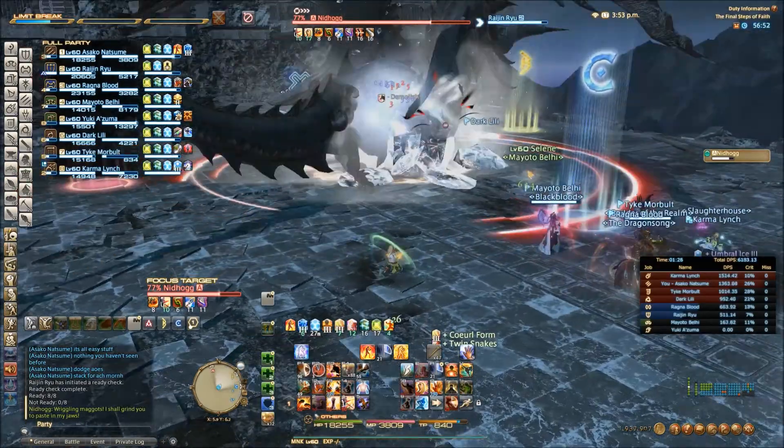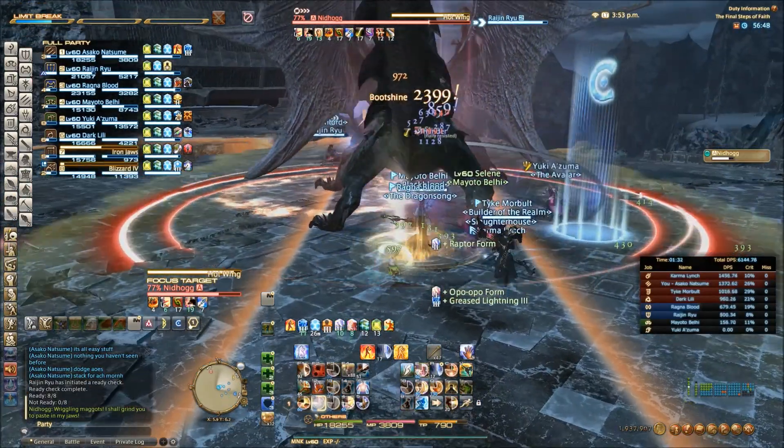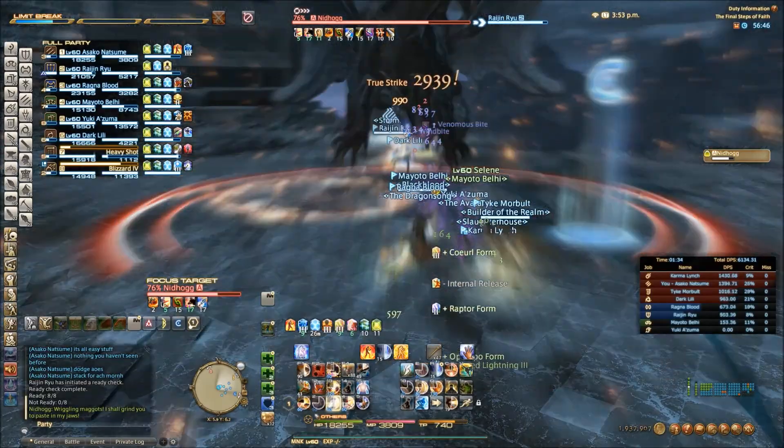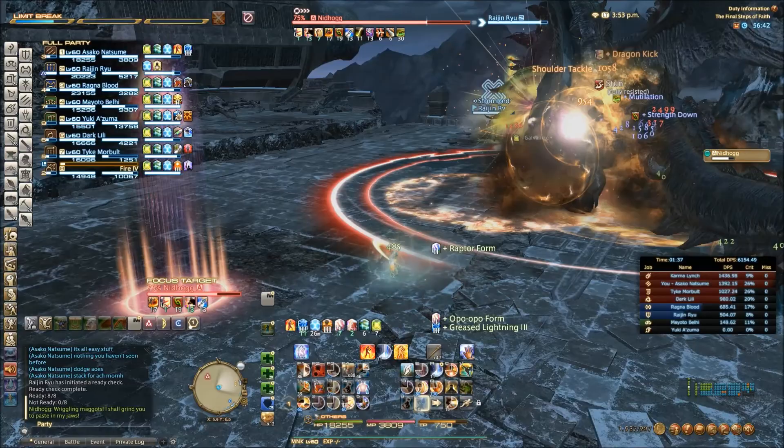It's pretty easy. There are the scratch mark circles again, so dodge those. Hot wing — stand underneath them. You do not want to be getting hit with that, it will wipe you out.